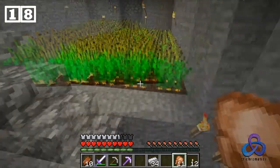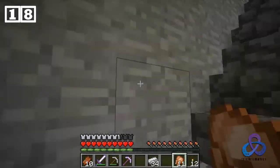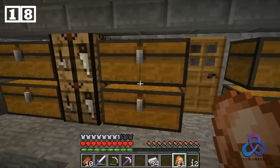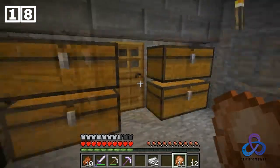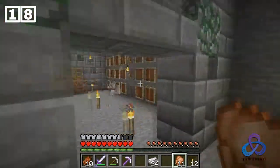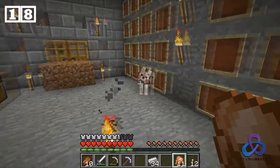We have a lot of carrots and potatoes now. Chickens for days — chickens forever! And we rearranged the chests, added a few more things to the monument room, and BigGunn got us a dog.